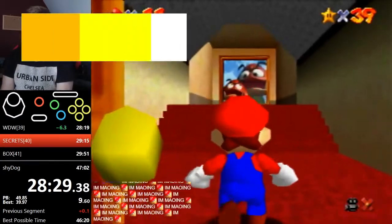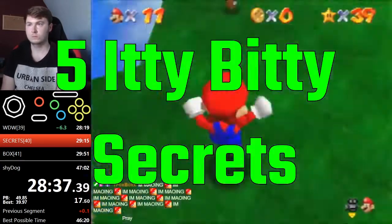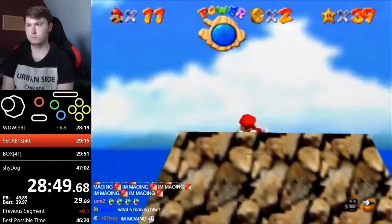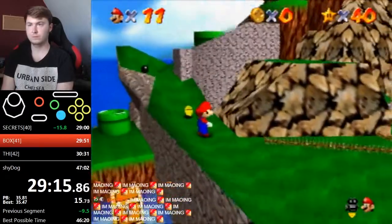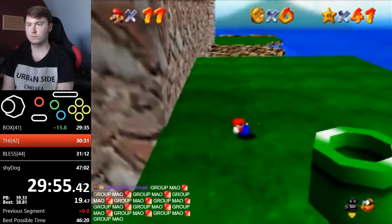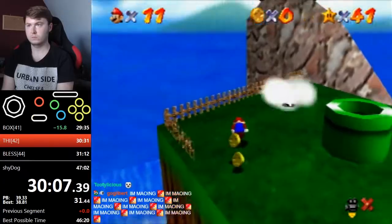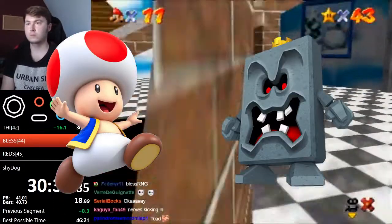39 stars down, 31 to go. Next is Tiny Huge Island — runners always go for the tiny island entrance in 70 star. For 5 Itty Bitty Secrets, the locations are: a hole in the wall, where a cannon entrance would be on the huge island, the entrance to Wiggler's Cave, the hole the big iron balls come out of, and the hole under the water at the top. For Tip Top of the Huge Island, side flipping on a platform lets you clip through a wall and get further up the mountain. For Pluck the Piranha Flower, kill 5 piranha plants by slide kicking — pressing Z and B while running. They don't all spawn at the same time, so kill them in a specific order. You can also get a free star by talking to a toad nearby.